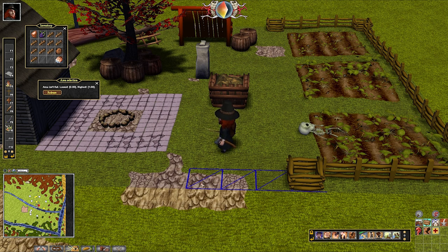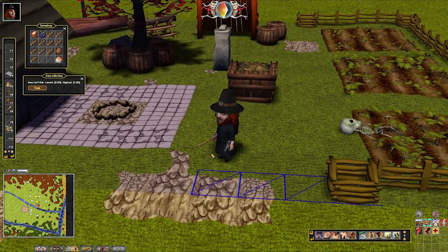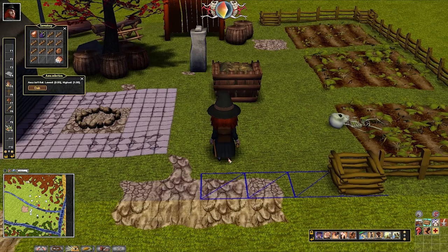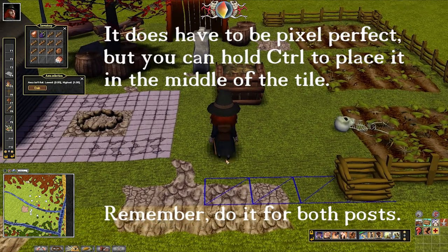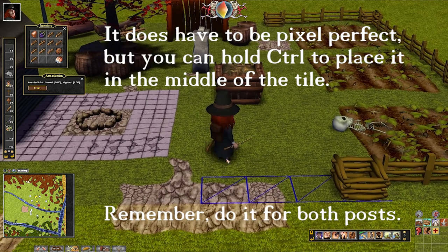Right now we just want to see where exactly two squares are and where we want to put the next starting post. Once you've selected your area, go ahead and click this button to hold it so your selection doesn't change. Now we want to put another starting post right here - it doesn't have to be pixel perfect but it's got to be as aligned as it can be.